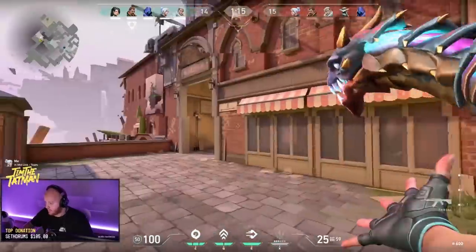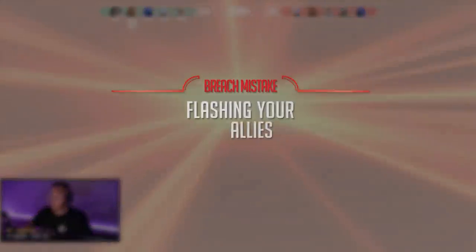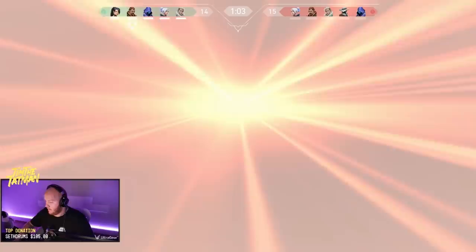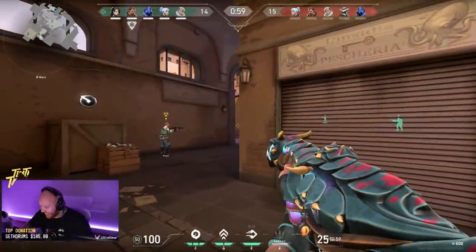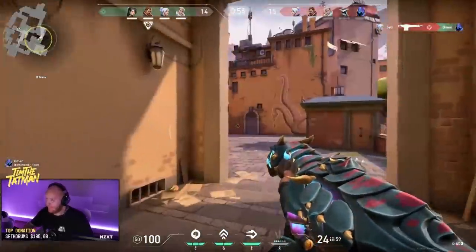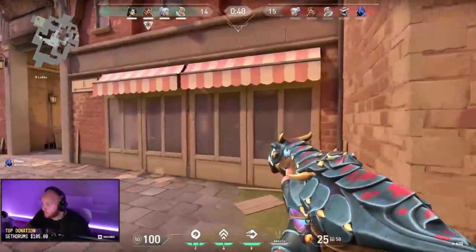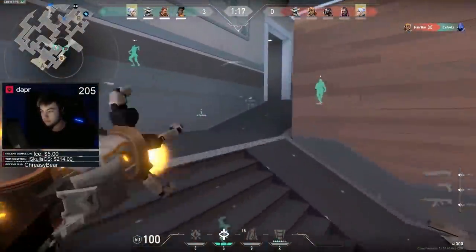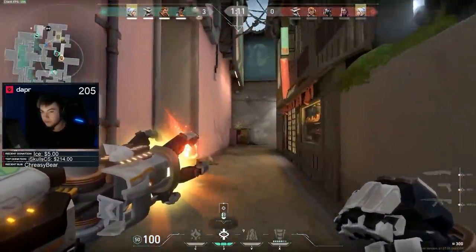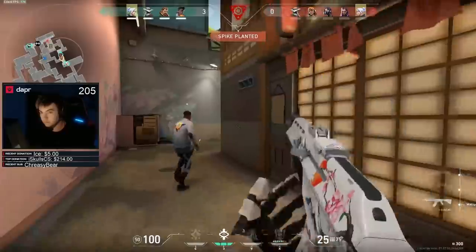Moving on to the last but certainly not least agent on the list — it's Breach. The biggest mistake on Breach, plain and simple, is friendly fire — flashing your allies. However, sometimes it's unavoidable. For example, pushing Split B where some go mid and some go B main — when you try to turn that corner, you don't want to peek blind so you want to flash. But if your allies are already making contact with point, they might get flashed as well. The best way to avoid these situations is to communicate.